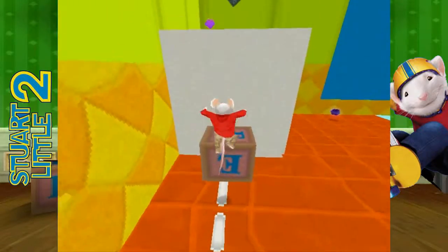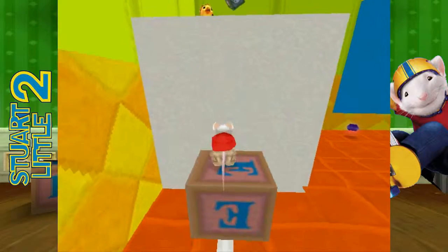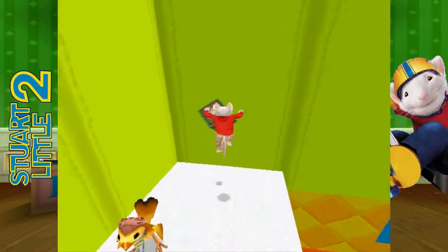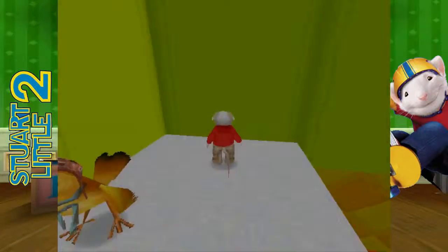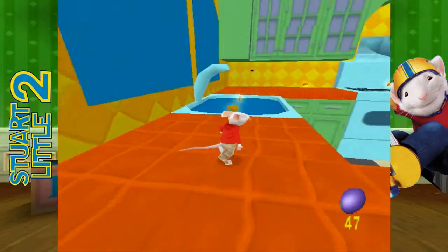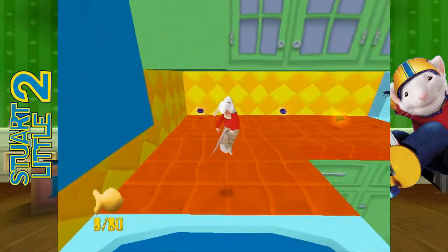Also, just hear Stuart when he jumps — sounds like he's taking a dump, it's hilarious. We need to collect face blocks, as you can see. We need to collect face blocks to get up there because they'll become platforms. It's an easy concept to understand. Again, kids games — fine.